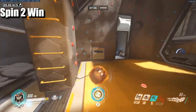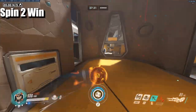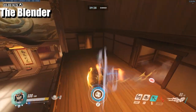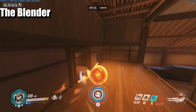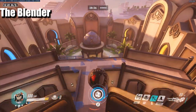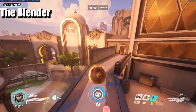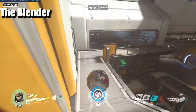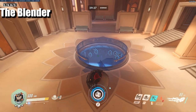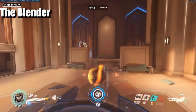Spin to win: you grapple something and spin around it. This is really good for stalling on payloads or causing disruption in a fight on a point. The vertical spin — the blender — is pretty much spin to win except tighter. You grapple underneath a high ground and spin using your strafe keys W, A, S, D while turning. This is great for stopping dives or blocking a choke.